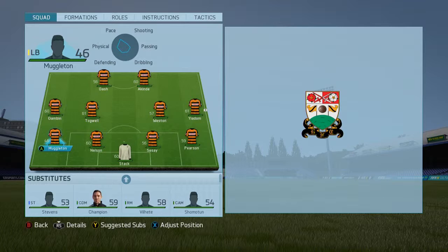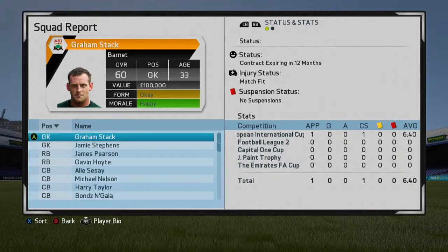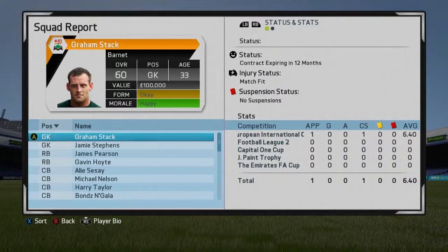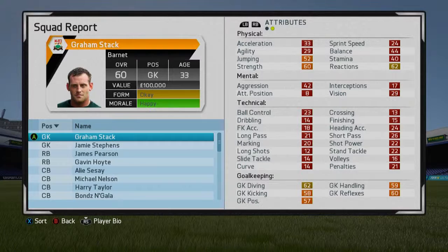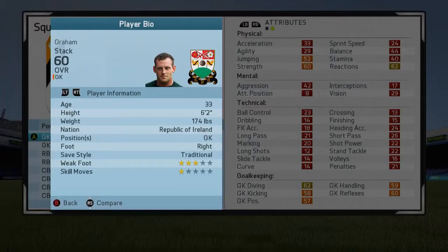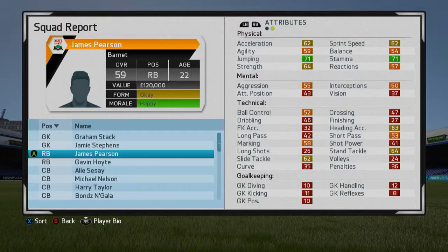A lot of players that need work in training, but that's something we can work on. Here is the squad in full. Graham Stack — former Arsenal, 33 — contract expiring in 12 months, might look to get rid of him. We do have Jamie Stephens as well, although it's really easy to build up a youth team goalkeeper from the start. Jamie Stephens, 21 years old, only one rating behind Stack and someone we can definitely build up. Perhaps going to start giving him more games, maybe get rid of Stack at the end of the season. Stack is 6'2"; I quite like to have a tall goalkeeper.